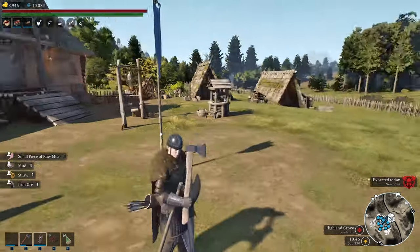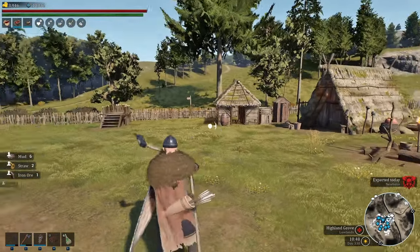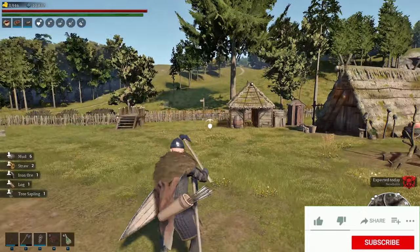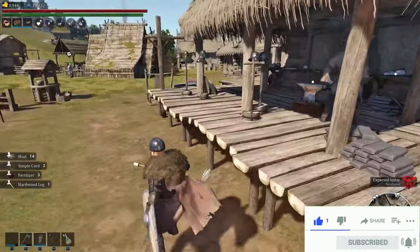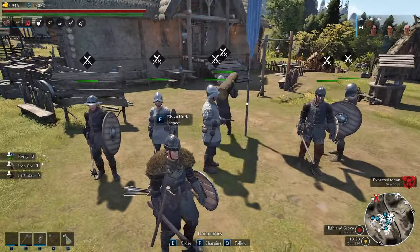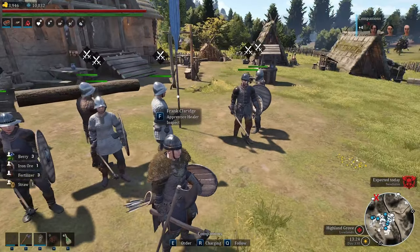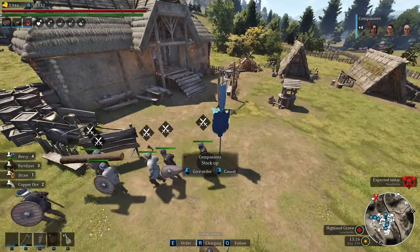Another significant improvement is your own town customization with buildable roads. You can make your settlement feel more real — it helps with planning out your village, and they work like roads in the game too. You get that movement buff and decrease in stamina usage, along with lots of new decorative structures that you can build in and around to personalize it.